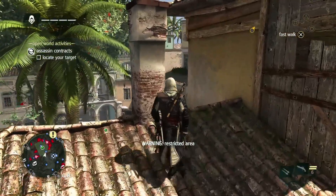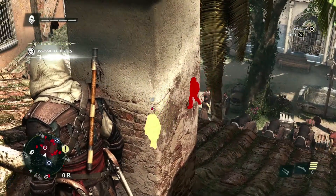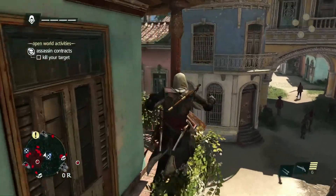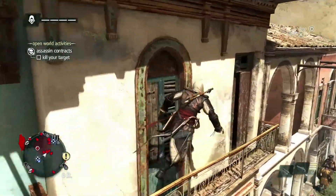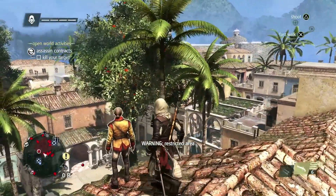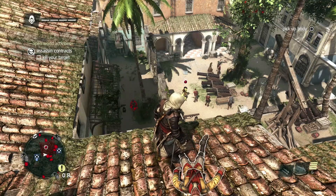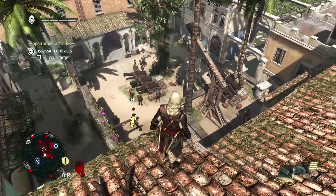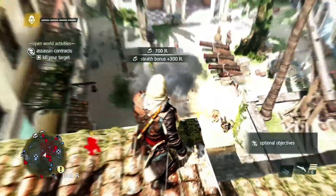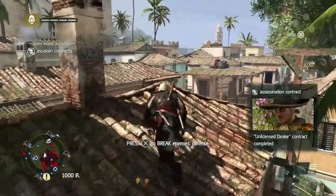Now that we're near the target, using Eagle Vision will assess the situation — we can see some guards around. With these contracts, we can earn more money if we remain undetected, so let's take out the possible threats before going after our target. There are many opportunities to take him out — see if you can spot them all — but there is an easy one in front of us with the explosive barrel. We'll free aim and take him out that way. Since we were undetected, we also got that cash bonus. And now we escape the scene.